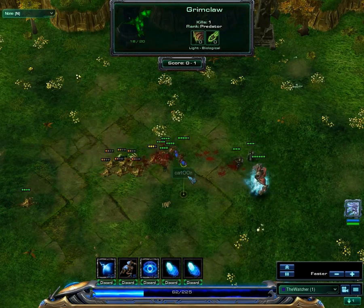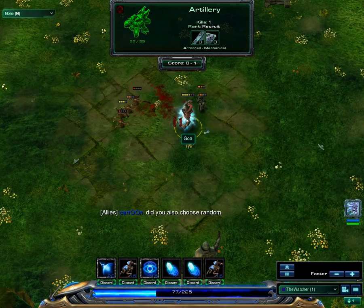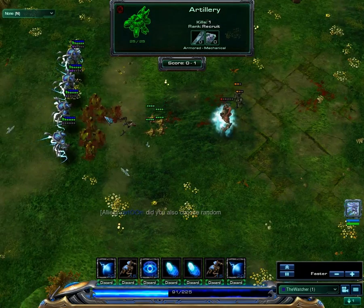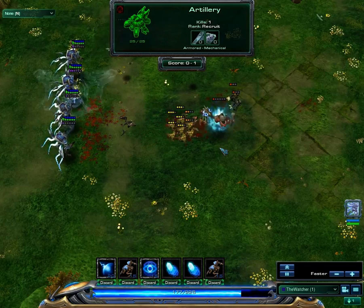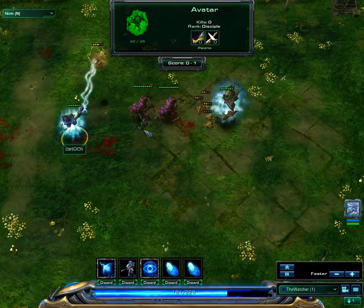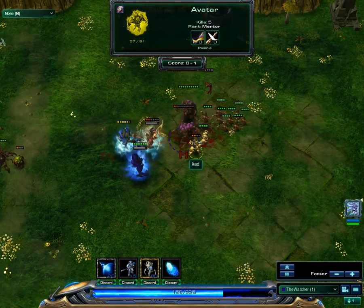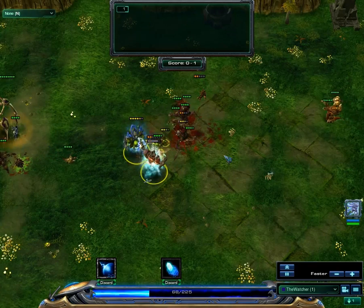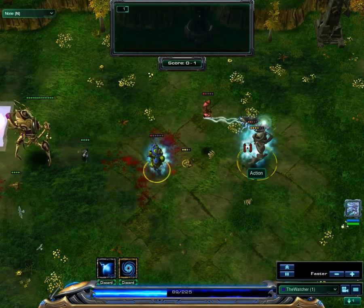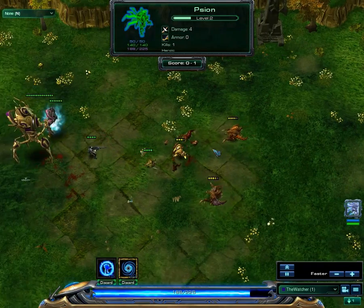Now my ghost gets killed — there's this Grimclaw or Mutalisk. There are archons, marines, and broodlings incoming. These broodlings did so much damage — they killed all of that. There's a huge archon incoming — I don't see why this one is so much bigger. Maybe the iron skin buff makes it larger, but I never noticed that on my own units. I hate mind controls because they just mind controlled an archon of ours, and then they mind controlled an archon illusion — that didn't work out too well. Both big archons had the iron skin buff.